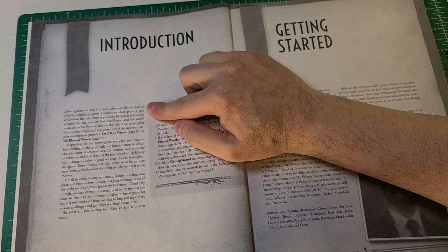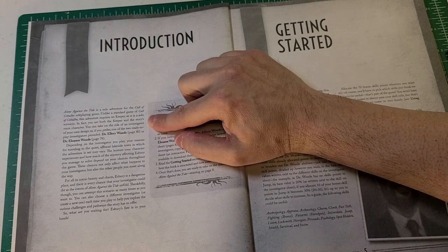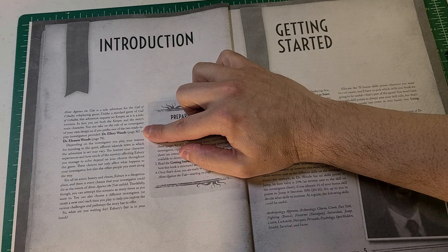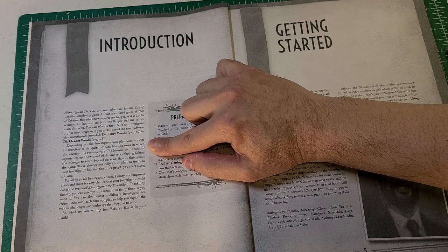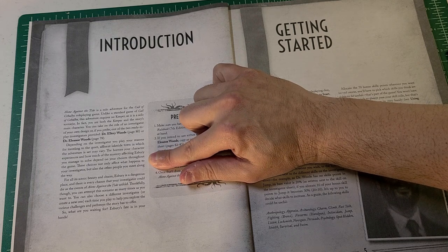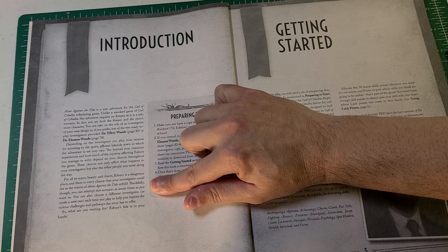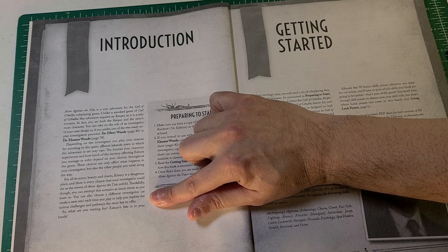Alone Against the Tide is a solo adventure for the Call of Cthulhu role-playing game. Unlike a standard game, this adventure requires no Keeper — you are both the Keeper and the story's main character. You can take on the role of an investigator of your own design or one of the two ready-to-play investigators: Dr. Ellery Woods or Dr. Eleanor Woods. The horrors your character experiences and how much of the mystery of Esbury you manage to solve depend on your choices throughout the game.